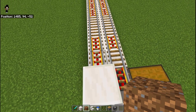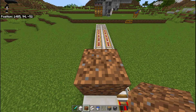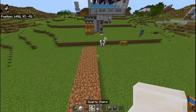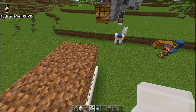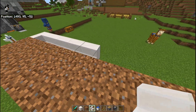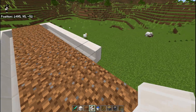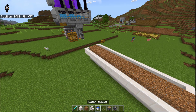Now you have to take dirt here and put dirt on the other side. Now you have to take stairs here and put the last part here. You have to put one stair here, then put stairs here. Then you have to fill up the water here and fill up the stairs here, then fill up the water here.